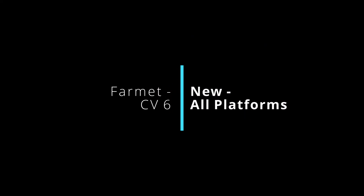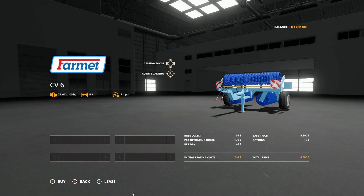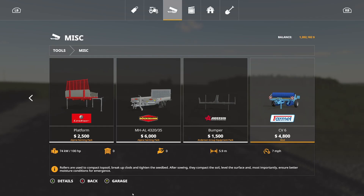Next we have the Farmit CV6 from JZD Verveke, a new mod for all platforms. It costs $4,800 with no options. It requires 100 horsepower, has a 5.9-meter working width, and applies one level of fertilization after you seed your field.